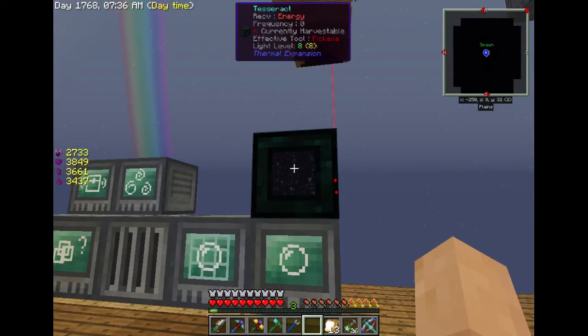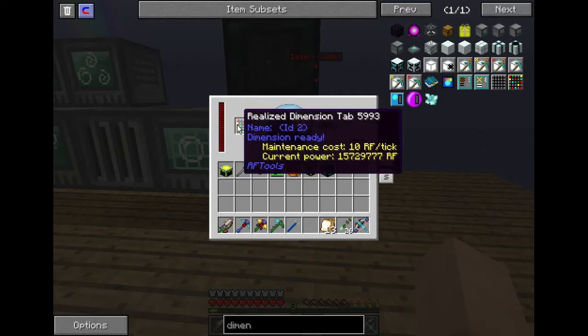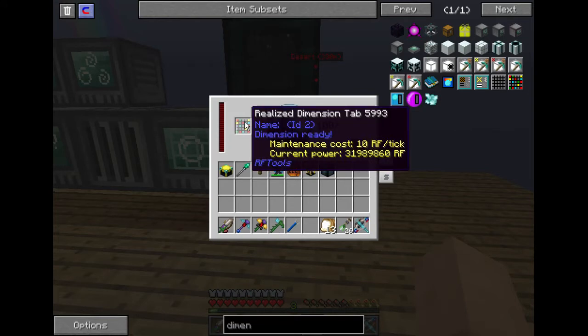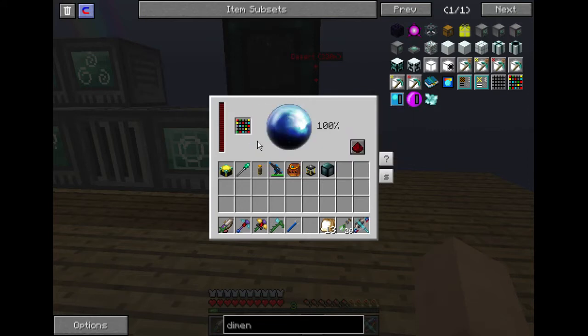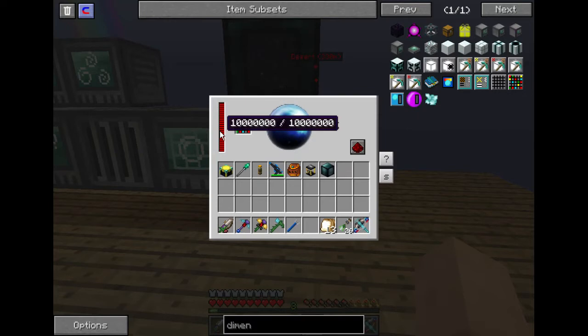When I put this in the other machine that creates the dimension it's going to take 2,000 RF per tick to create the dimension, then 10 RF per tick to maintain it. This is our dimension builder — it's holding 10 million RF right now and it's hooked up to the tesseract accepting 32,000 per tick. The dimension stores 40 million RF.